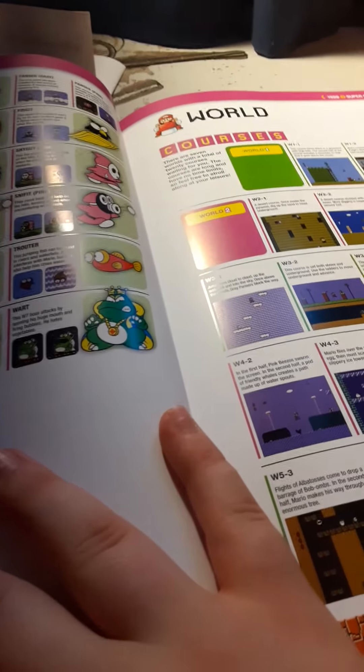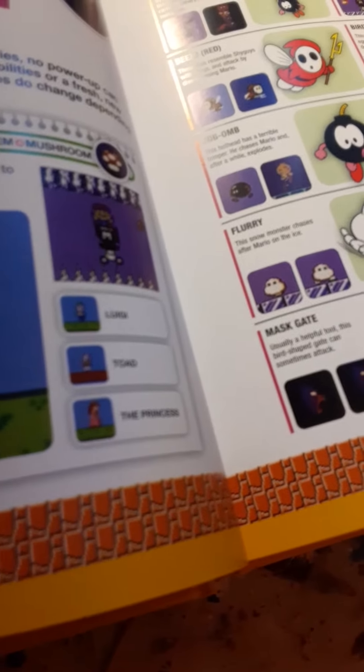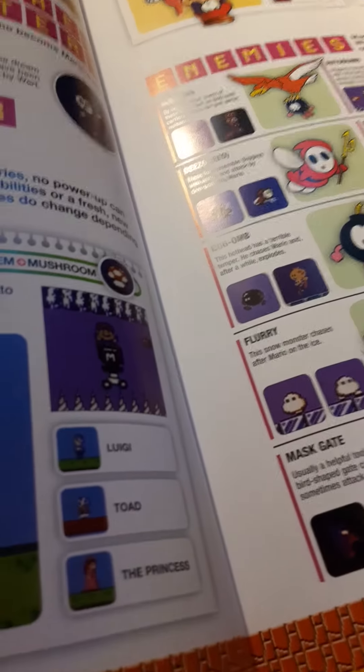They got all the levels — yeah, this is a pretty neat book. There are some really old pictures from like the 90s, they got some original games. They can make some from Super Mario Bros. 2, like a Ninji.